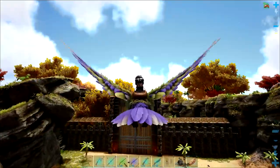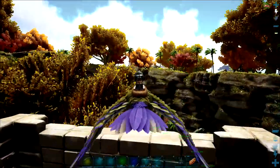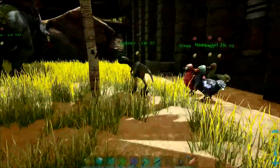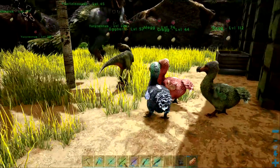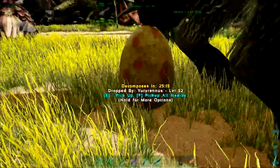The first thing I'm going to go over is the farm. You don't need anywhere near as many dinosaurs as you did before to get the kibble, which is another good thing because it was clogging up the servers. The first dino you really want to be getting for the basic kibble is the dodo. I found three dodos has been as many as I've needed, depending on your server settings.